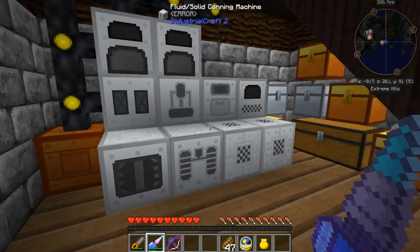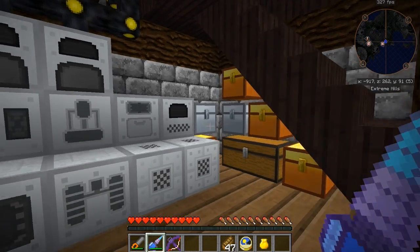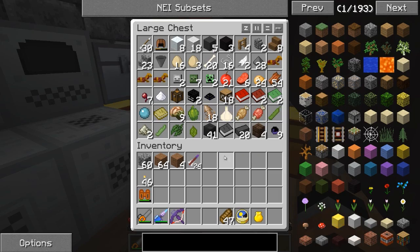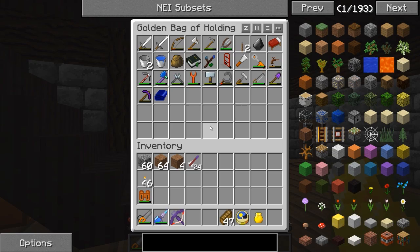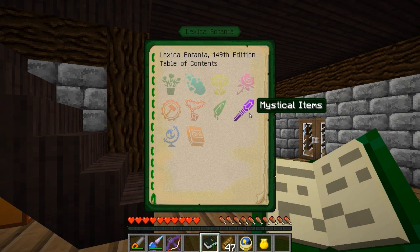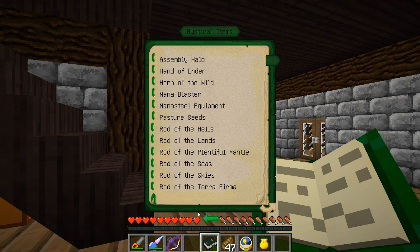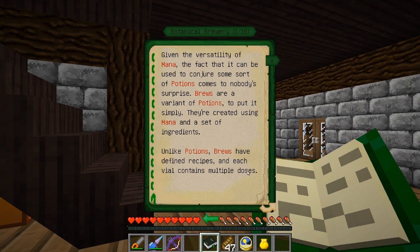I might jump on that today. I've got a little bit of an idea already planned out, and it's going to involve jumping into a little bit of Botania. I think it'd be fun to do a little bit of Botania here and there when I can. So let's pull out our Lexica Botania and open that up. I believe it's called the Botanical Brewery - that's what I'm looking for.